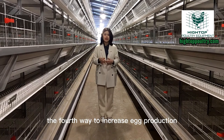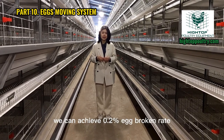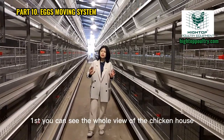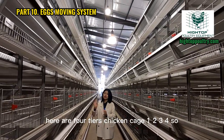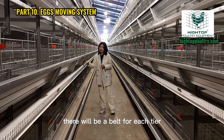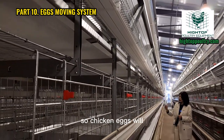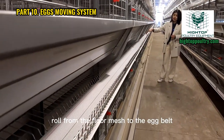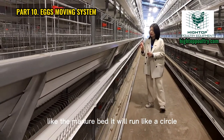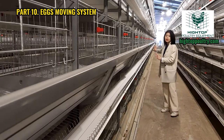The fourth way to increase egg production is to decrease the egg broken rate. We can achieve a 0.2% egg broken rate. The cage has four tiers — one, two, three, four — with an egg belt for each tier. Chicken eggs roll from the floor mesh onto the egg belt, which runs like a circle and conveys eggs to the front part of the chicken house. The egg belt material is made of TP or nylon, which absorbs vibration so chicken eggs can be conveyed more stably. We also have plastic belt clips to fix the egg belt on the floor mesh so it won't move freely and can run smoothly.